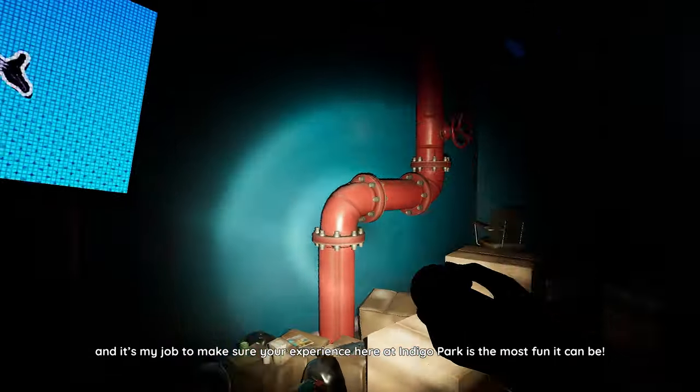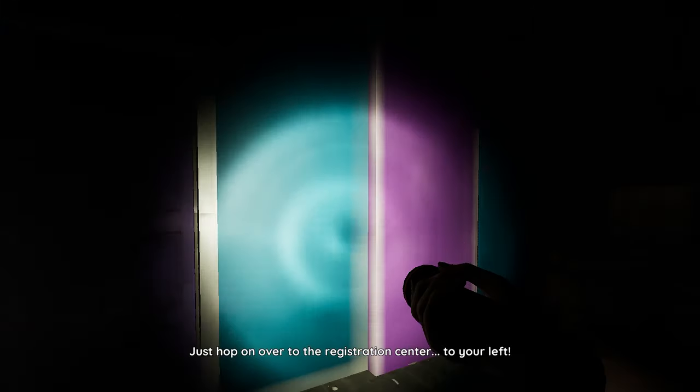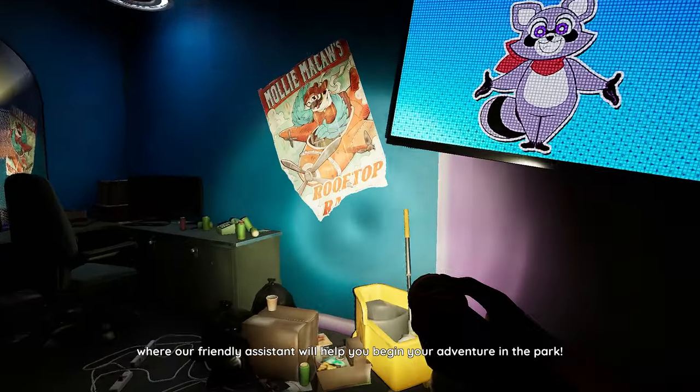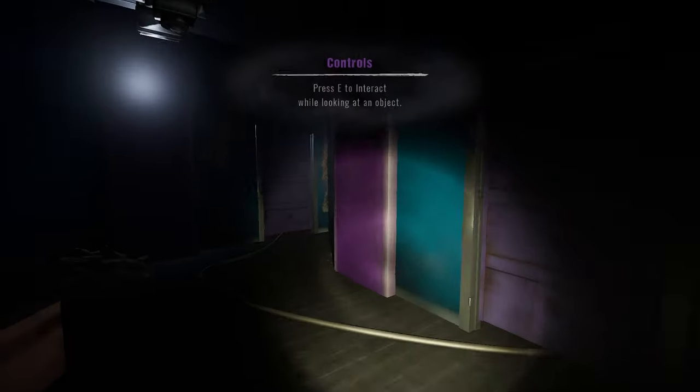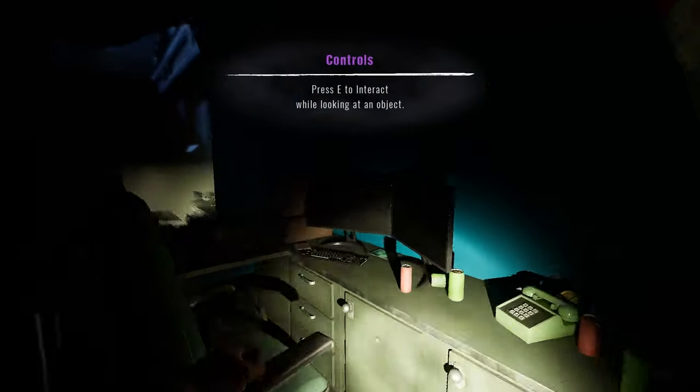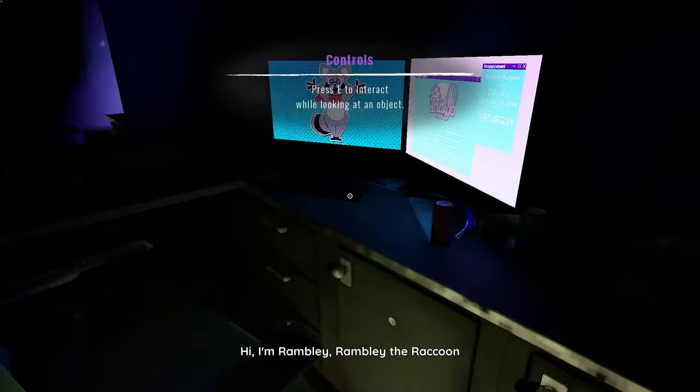We can also turn off our flashlight — I think we could always do that, but I don't remember to be honest. Okay, let's go to E to interact, so let's go to the computer like before.